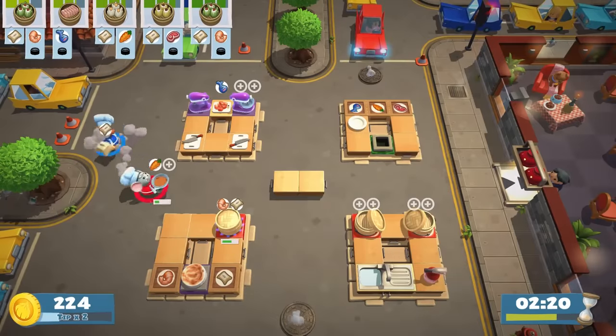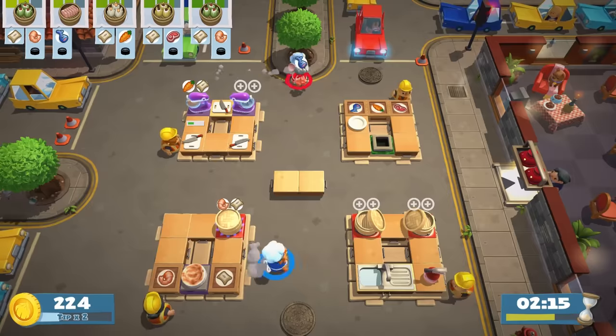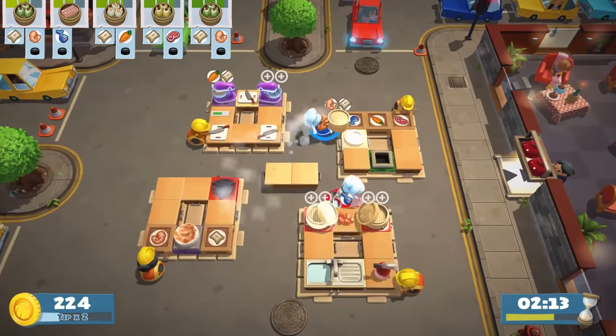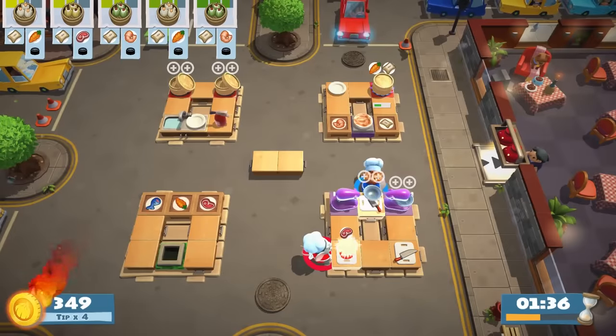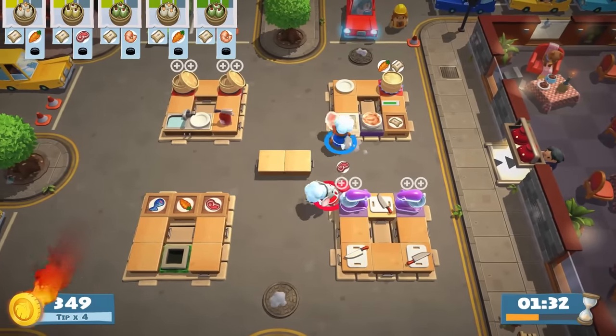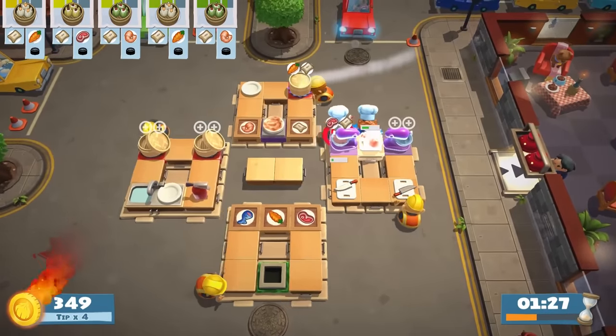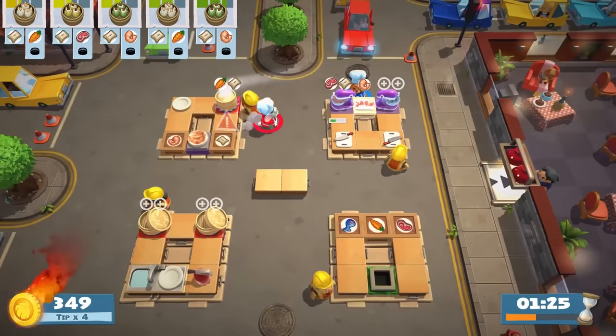Overcooked 2 features an expanded menu, including a few items that are new to the sequel. In certain levels, there's an additional step between chopping and cooking: mixing. A number of recipes, such as pancakes and steamed veggies, must first be combined with other ingredients in a mixer. Then, you have to place mixed ingredients into either a pan, oven, or the new wooden steamer.